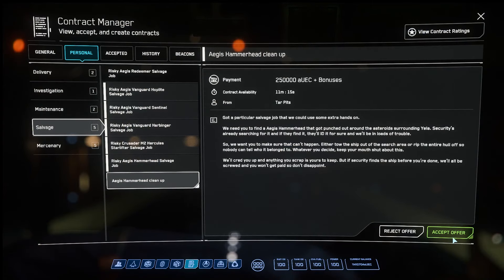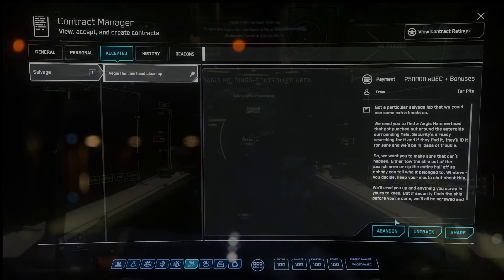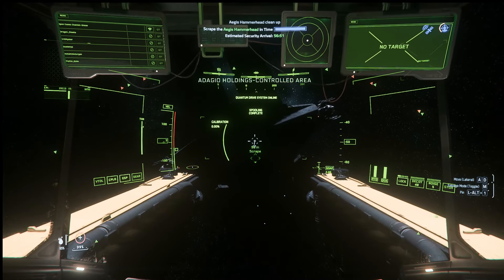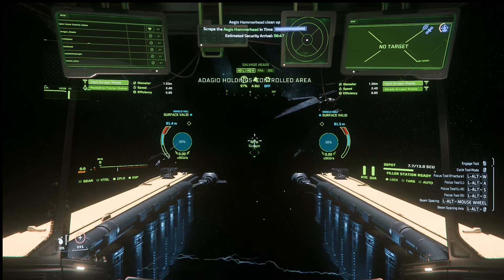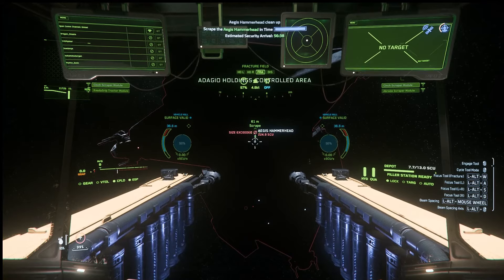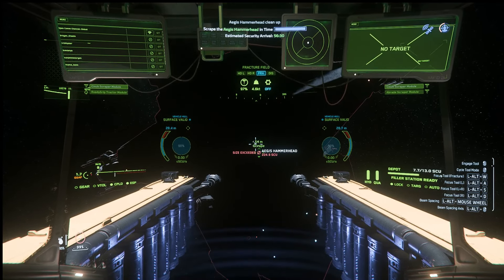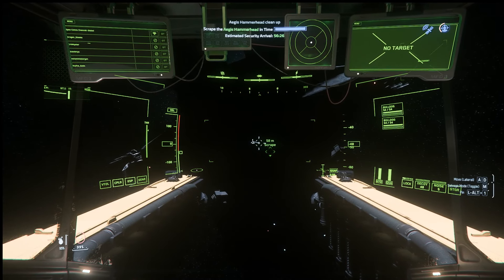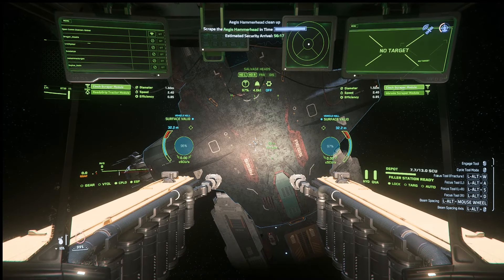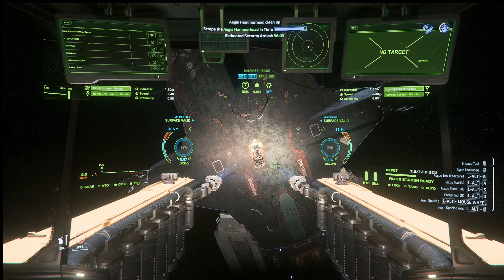I've still got the stuff in my cargo hold, so I'm going to go do the 250k Hammerhead mission — I want to show you guys this and try it for myself too. First question: can I fracture the hull in this mode? The size exceeded — so that's a no. The quick 250k isn't happening here with this ship. If you've got the Reclaimer you can do this easily, but with the baby Vulture you can't hull-fracture. What you can do is scrape as much of the hull as you can in the time you have — about 56 minutes.